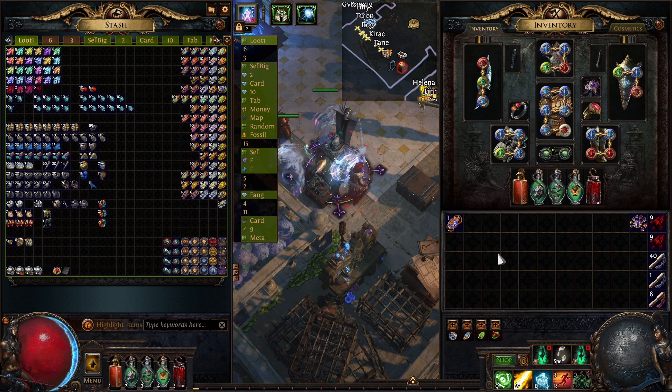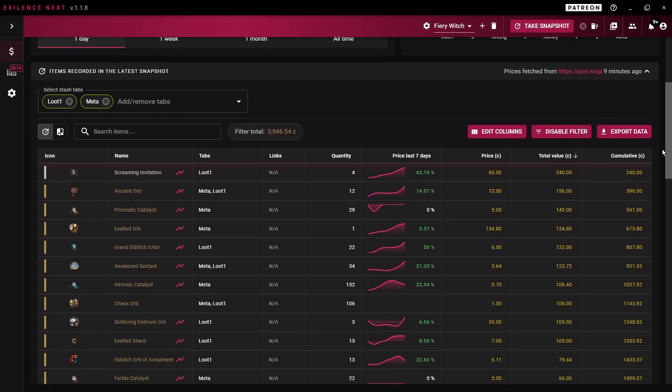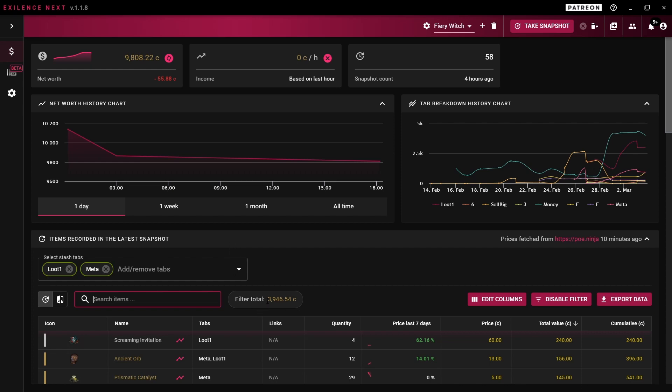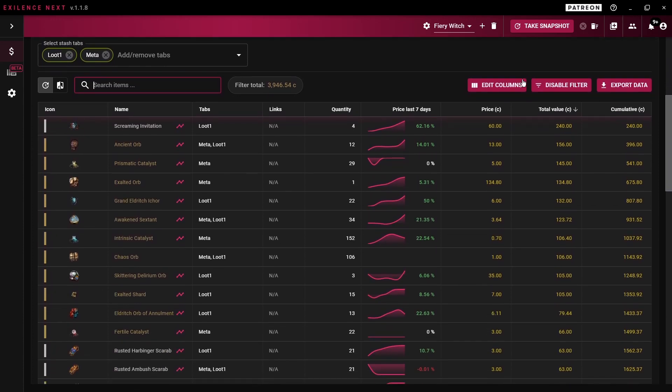Let's move on to the Exilence totals. This is our total in Exilence — as you can see, all the Conqueror maps are missing as they are not added in this update of Exilence. We have our total of around 4000 chaos. I decided to add the Conqueror maps as 25 chaos each. I will scroll through the loot slowly — if you feel the need, pause the video and remove whatever you feel shouldn't be in here. Let's do it by tabs, the Loot 1 tab first.